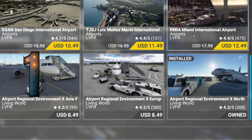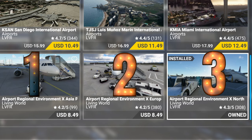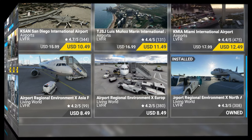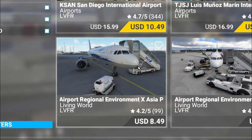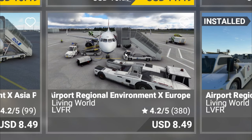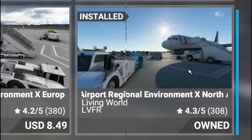If you scroll all the way down to the bottom, you're going to see three different packs that you can purchase for a measly $8.49. From left to right we have the Airport Regional Environment Asia Pacific package, in the center the European package, and then the one I have installed is the North America package.